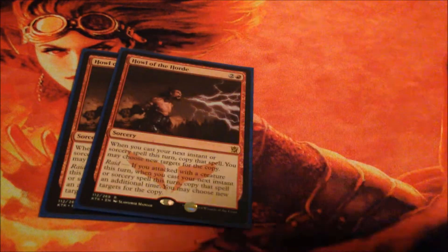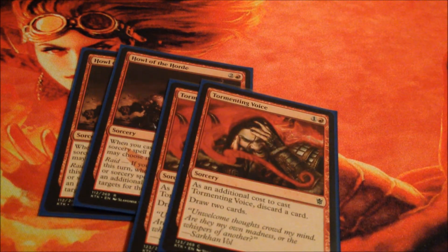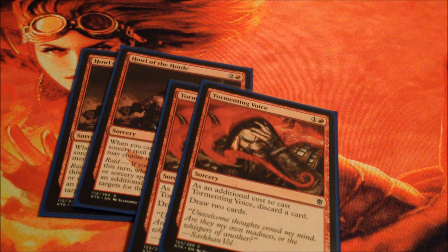For our support spells we have Howl of the Horde and Tormenting Voice. Howl of the Horde gives us extra triggers, and Tormenting Voice gives us card draw.